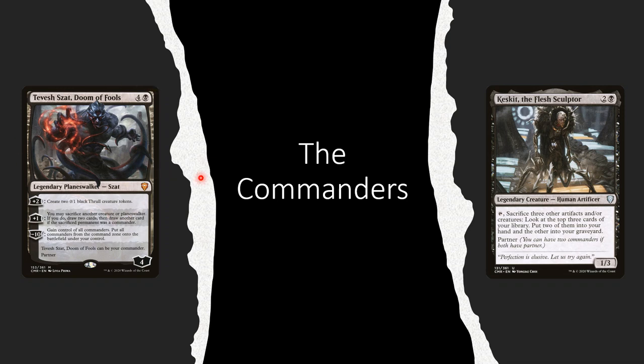This is about a $5 commander - five mana, four and a black for a four-loyalty planeswalker. It can immediately tick up to six and make two thralls that can block for it, so it's actually really hard to kill. Or you can plus one - the main ability we'll be using - which lets you sac another creature or planeswalker to draw two cards. And it's three if you sac a commander, which might come into play, especially if we do this minus ten, which lets you steal all the commanders, even from the command zone. Really cool ultimate. Probably never going to happen, because we're really on this plus one, and to plus one up to it would take six turns.